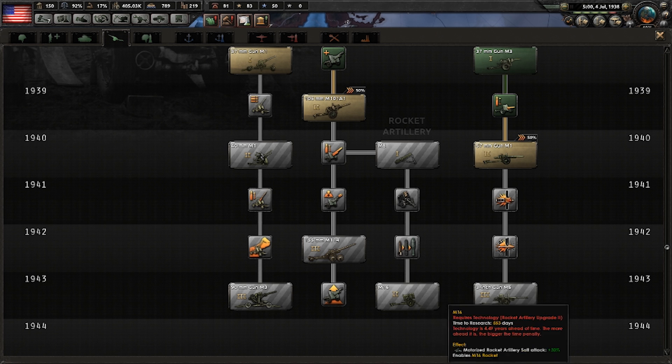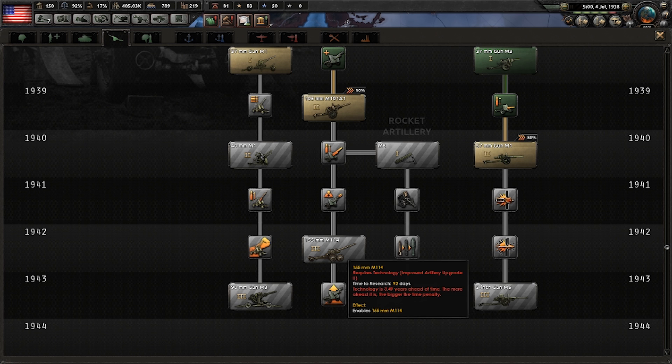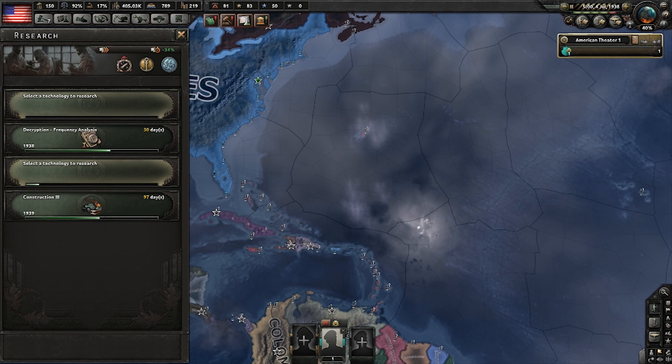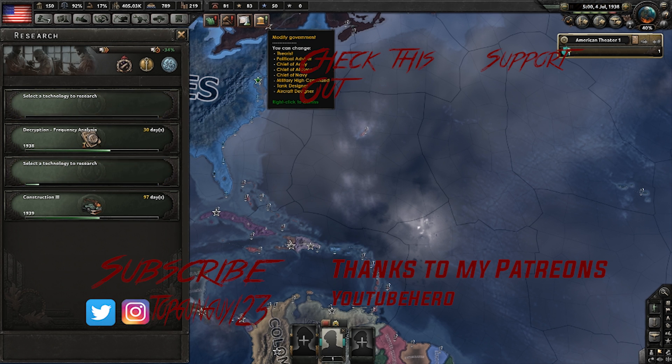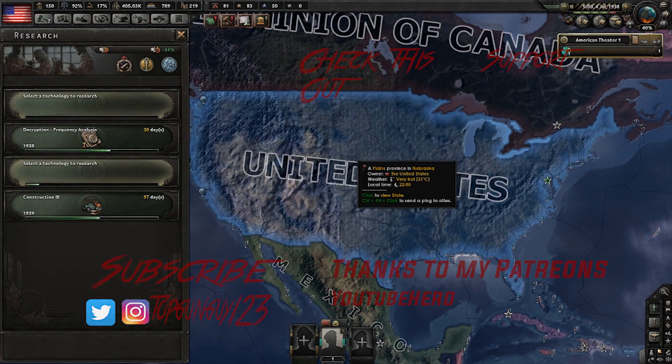It doesn't work for rocket artillery, but if you have regular artillery or anti-tank — which does pretty good piercing damage against tanks — it's kind of ridiculous. Guys, thank you so much for watching. If you're going to use this in multiplayer and want to advance your gameplay in Hearts of Iron, don't forget to subscribe. It's July 4th, 1938 — happy birthday America! If you enjoyed this video, like and subscribe. I upload weekly, so stay up to date on all future content. Thanks for watching, I'll see you guys next time — stay awesome.